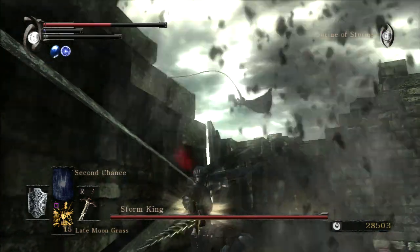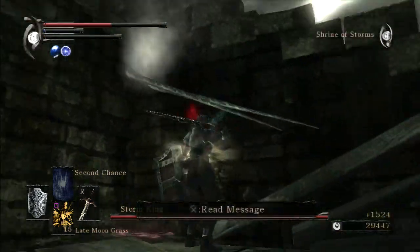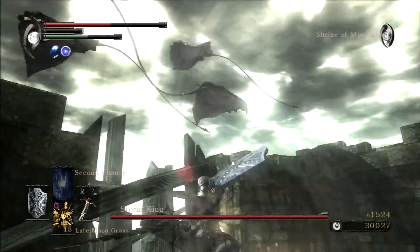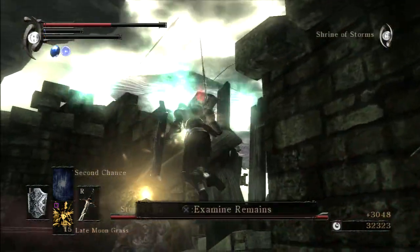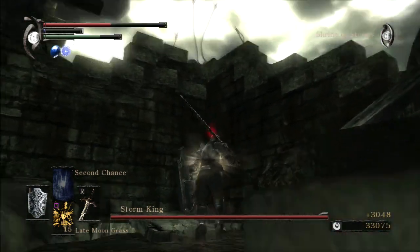Another good thing to note about the Storm Ruler is that the slash goes through walls. So if you have a general idea of where a Storm Beast or the Storm King is, you can just swing at that general area and hit it — like this. I wasn't locked on, but I knew where that one was and just changed direction and swung at him.